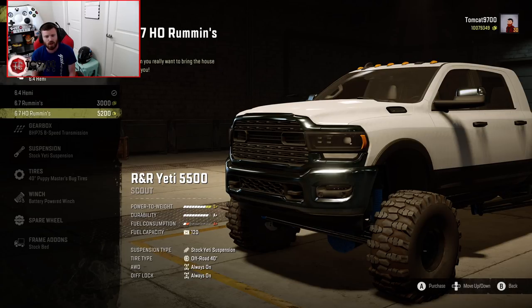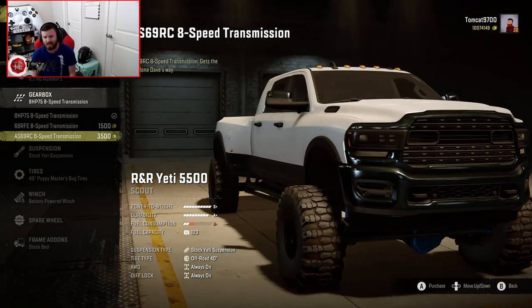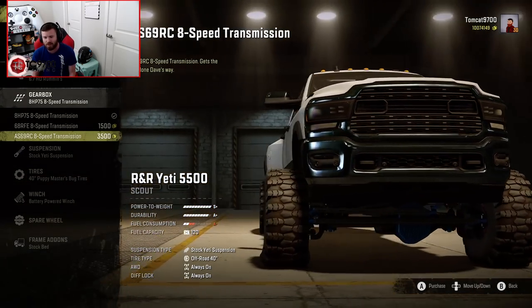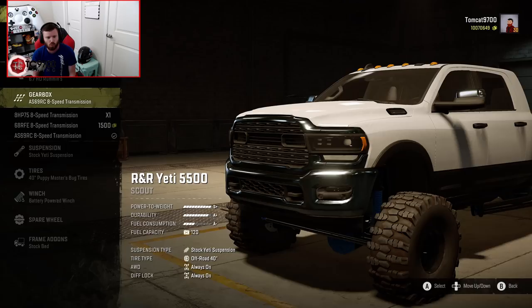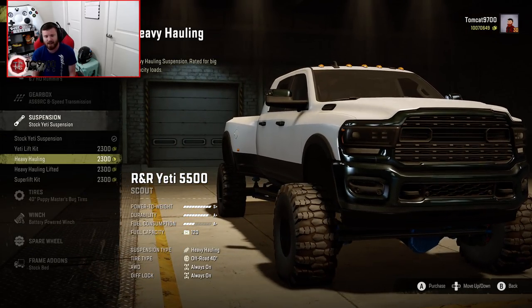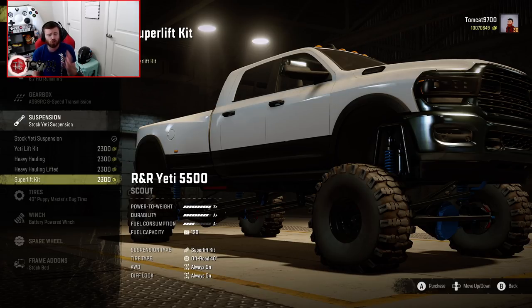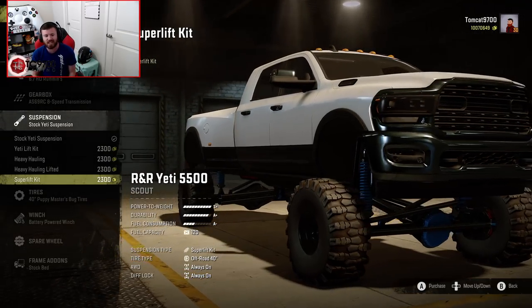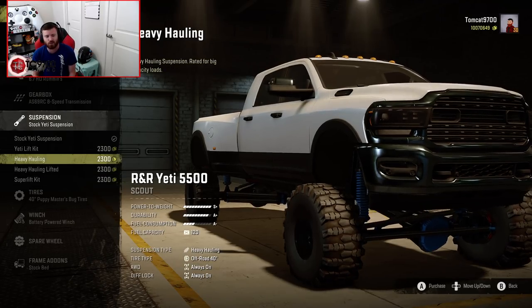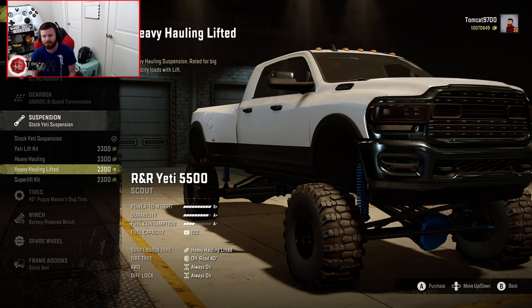We're going to go ahead and buy a Yeti 5500 and build it up. Straight off the bat, we're going to do the 6.7HO, which is definitely going to be the highest power output we can get. We're also going to do Dave's transmission tune, which is obviously going to be a little bit more gnarly than the other two, but trust me, you want it. Suspension-wise, we have quite a good variety of options: stock Yeti suspension, the Yeti lift kit, heavy hauling, heavy hauling lifted, and super lift. Super lift is for trails or obstacle course racing, and if you're going to be using this for heavy work, I'd recommend either heavy hauling or heavy hauling lifted. Heavy hauling lifted allows you to have the same tow capacity with a higher lift and larger tires. Because this one is going to be a hauling-focused build, we're going to go with the heavy hauling lifted.